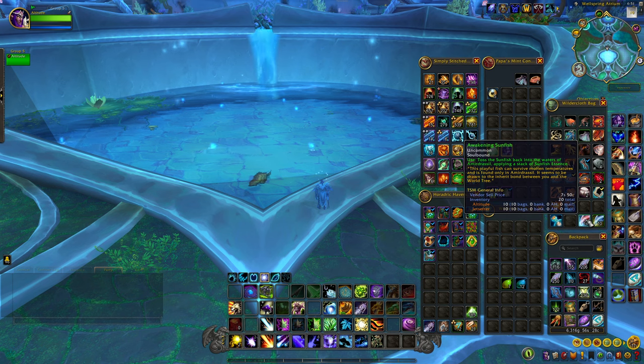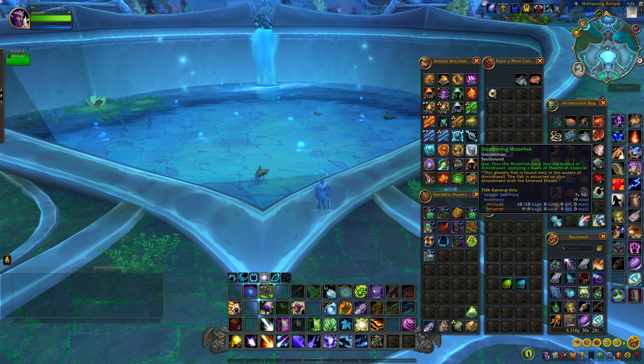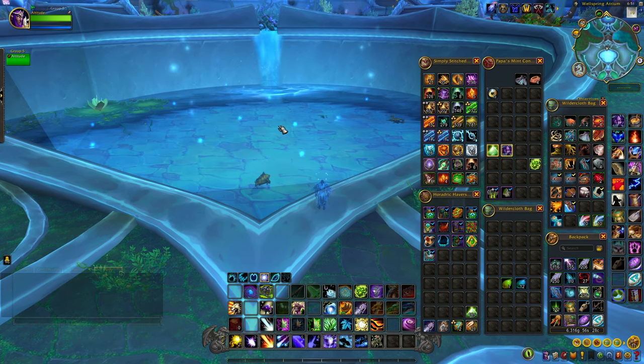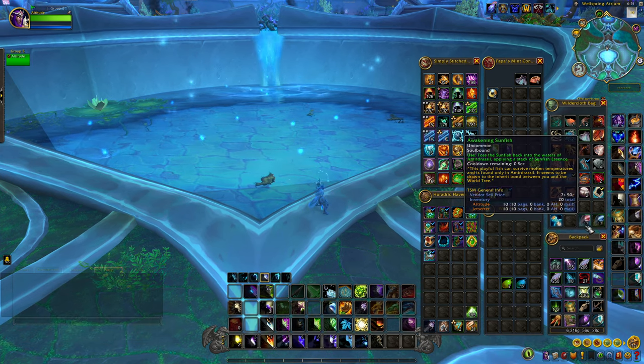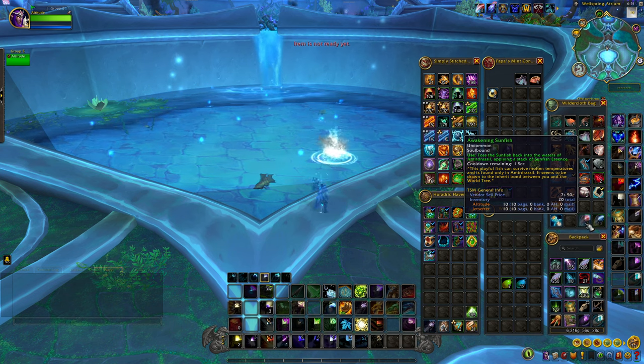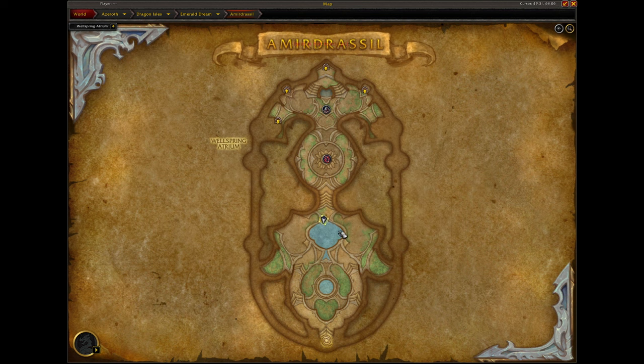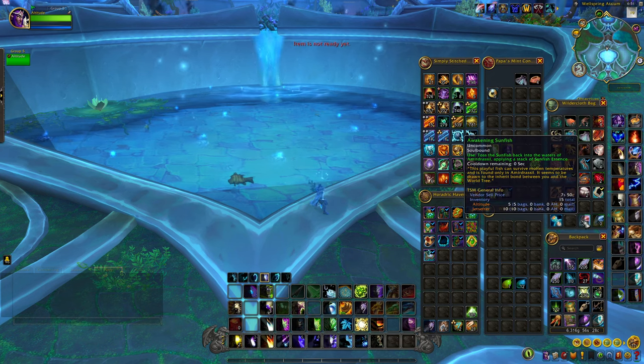We got our 10 Awakening Sunfish and our 10 Slumbering Moonfish. Now once you have all 10 of each, you just want to throw them back into this pool right here. You have to throw every one of them back in, and it has to be this specific pool — just make sure you're throwing them back in this pool.